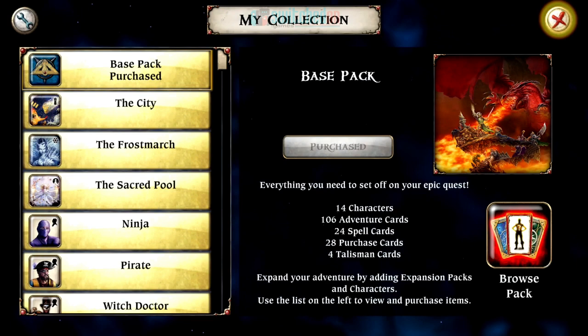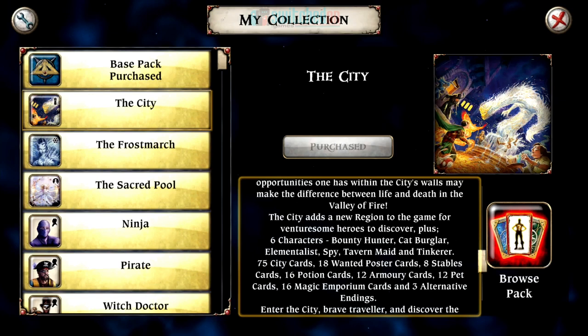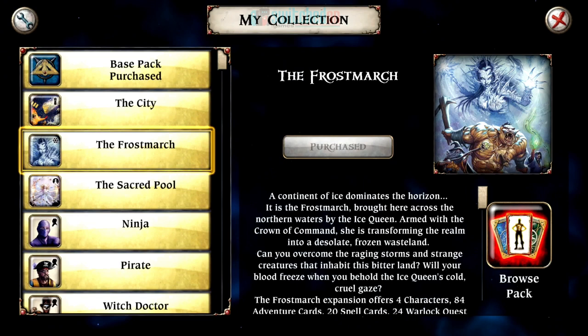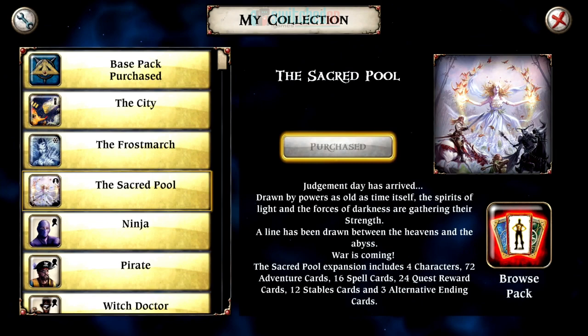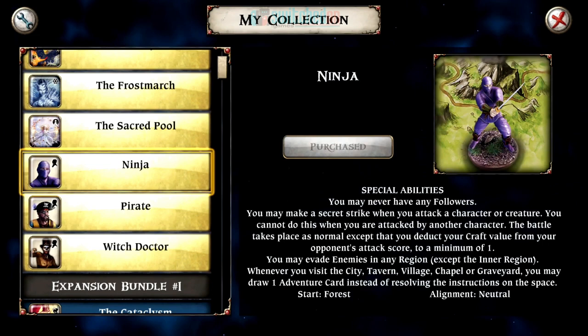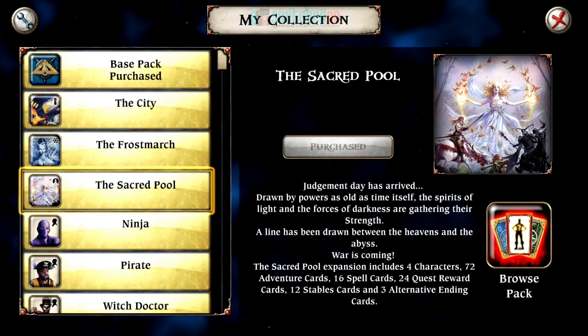You also get some expansions bundled in — the City expansion, which adds 6 new characters and some new cards: city cards, poster cards, and stable cards. There's the Frostmarch expansion with 4 characters, another 84 adventure cards, more spell cards, quests, and alternate endings including a different final boss. We've also got the Sacred Pool with another 4 characters and 72 more adventure cards, plus bonus characters: the Ninja, the Pirate, and the Witch Doctor. So for £17.99 you're getting 31 characters and loads of adventure cards — really good value.